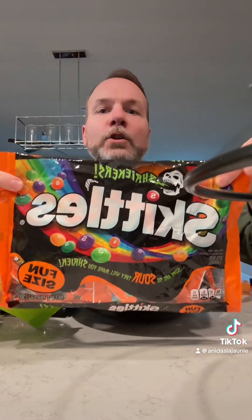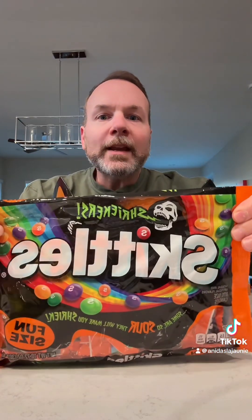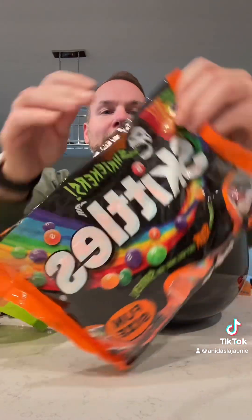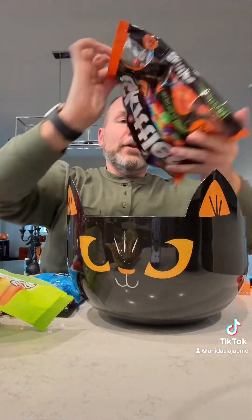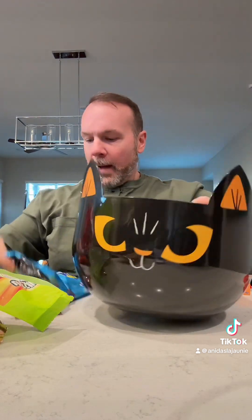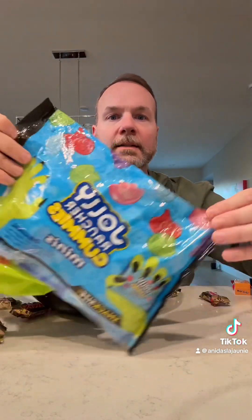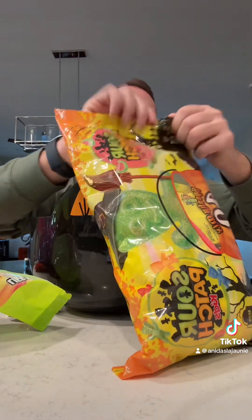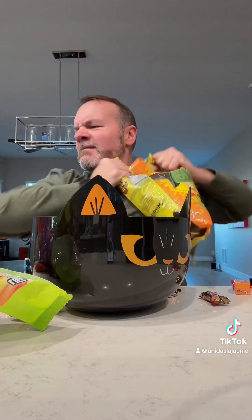Alright, I got my sugary candies. These are Shrieks Skittles - Shriekers Skittles - these are sour Skittles. All of that goes in the candy bowl. I also got these Jolly Rancher gummy minis - sounds amazing, we'll get that in there. Gotta have the Sour Patch Kids - it's got watermelon and regular, so we're gonna get that in there.